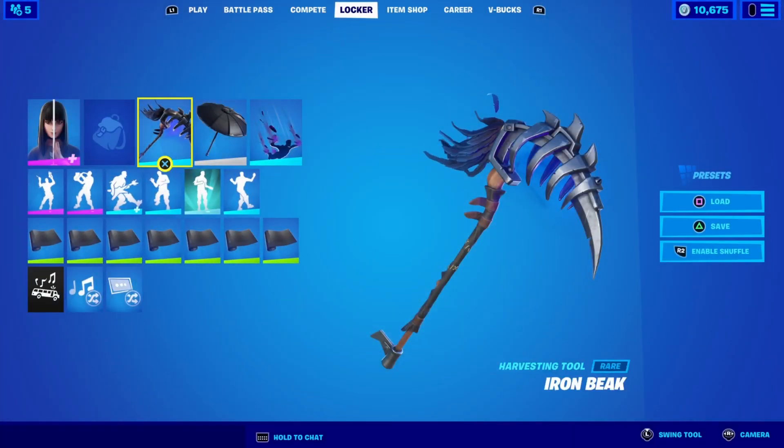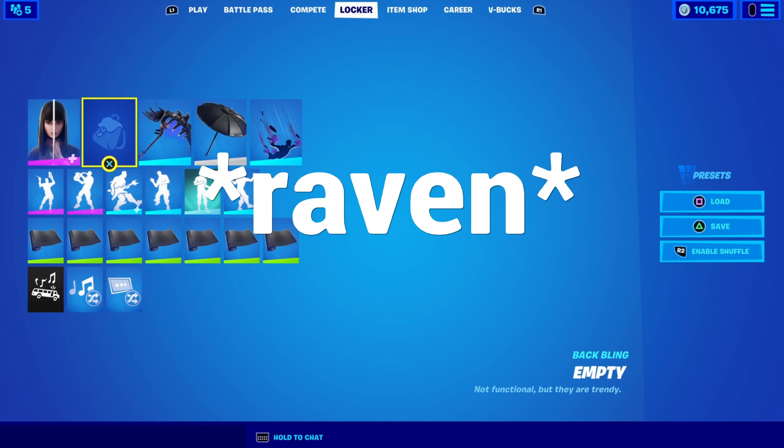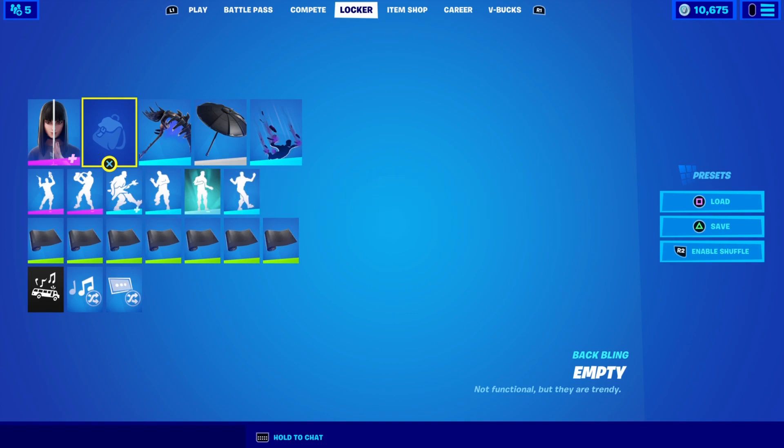So we're going to review this whole bundle. We got the Ravage, the Iron Cage back bling, the Ravage skin, the Dark Wings back bling, the Iron Beak pickaxe, the Feathered Flyer glider, and the Dark Feathers Contrail — all for 3,000 V-Bucks. A steal. The Raven alone is 2,000 with the Iron Cage. The Ravage is 2,000 with the Dark Wings and Dark Feathers Contrail. The Iron Beak pickaxe is 800 alone and the Feathered Flyer glider is 800 alone. I love this bundle.